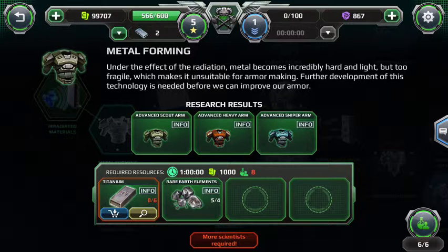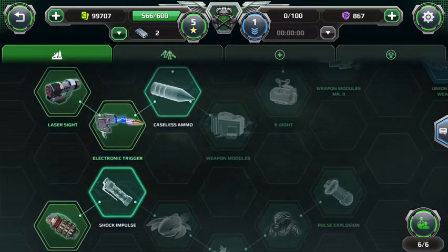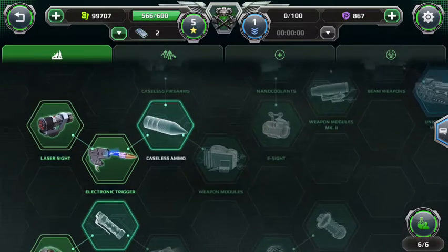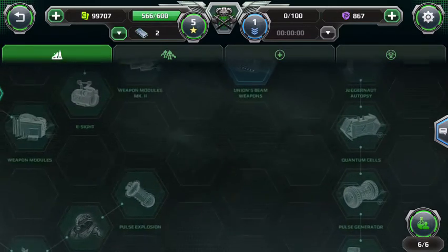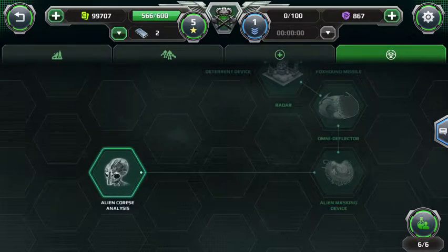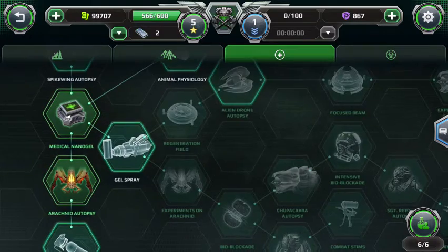We don't have enough researchers to go any further up that tree. So we've got Shock Impulse — also not enough researchers. Caseless Ammo, which requires unusual ammo that we can't buy, so that's further along in the quest line. Overseer Analysis. I'm sure we can't do Alien Corpse Analysis — haven't even met any aliens, so spoiler alert I guess. Animal Physiology is pretty cool, but we need a whole bunch of corpses.